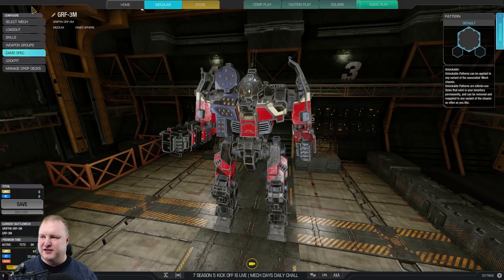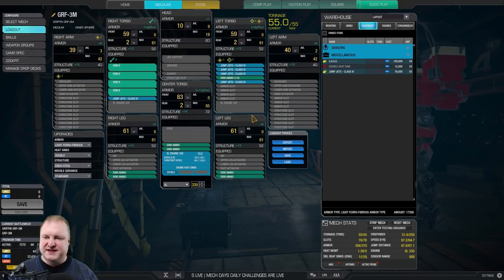Let's go ahead and check out the loadout. Running this in a Brawler configuration: four SRM6s all in the right torso, a lot of jump jets, a lot of ammo, and an XL330 engine. Alpha Strike Power is about 52 damage, speed almost 100 kph, 1.39 heat management, and a jump distance of 48. So this thing, like the proverbial Griffin, can fly.